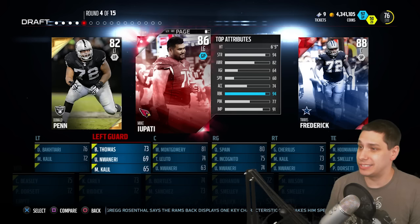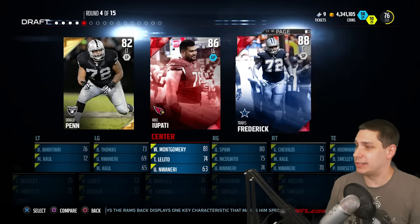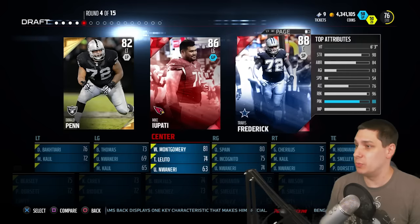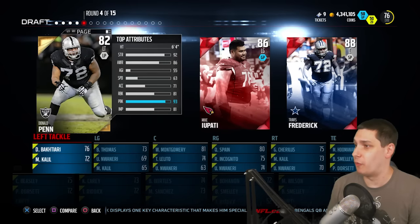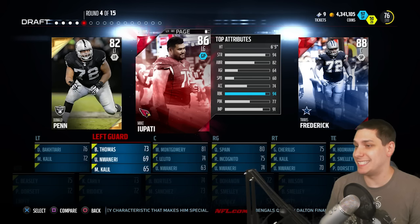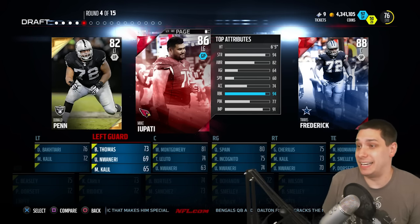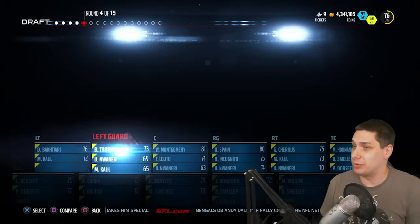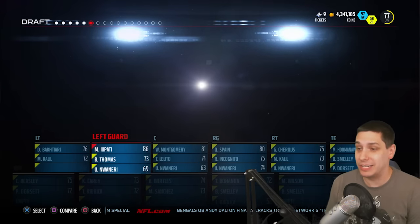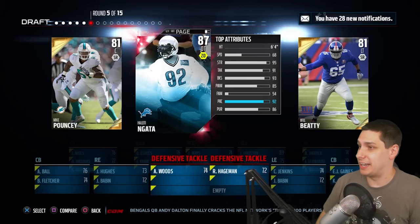We've already got a center, so it's not gonna be Travis Frederick, although he would be the slowest at 54 speed — sheesh. We've got 63 speed here and 60 speed with Mike Yapati. We at least get an elite offensive lineman in a round where we could have ended up with a gold left tackle. But yeah, we've got three offensive linemen so far. That's not good.